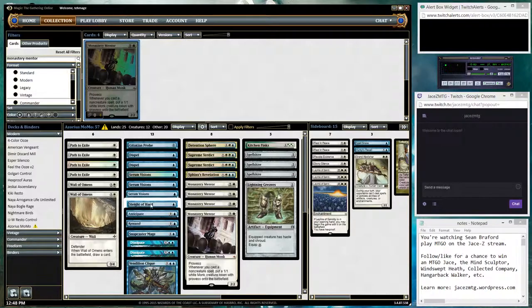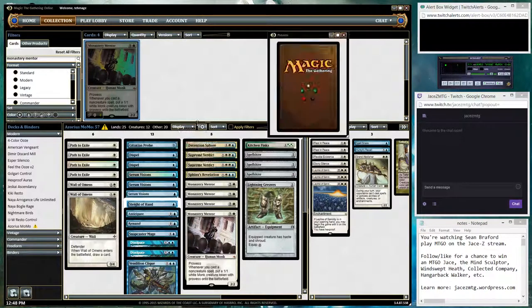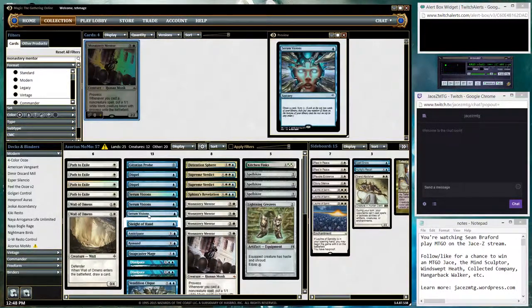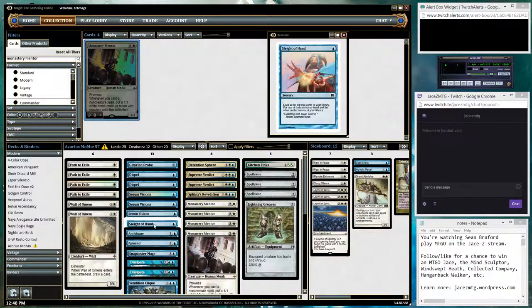And we have a lot of cantrips, like Serum Visions and Sleight of Hand. Serum Visions for one blue is a sorcery — draw a card, then Scry 2. Sleight of Hand: look at the top two cards of your library, put one of them into your hand, and the other on the bottom of your library.